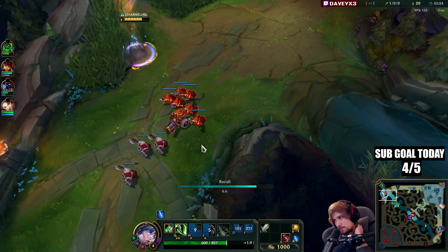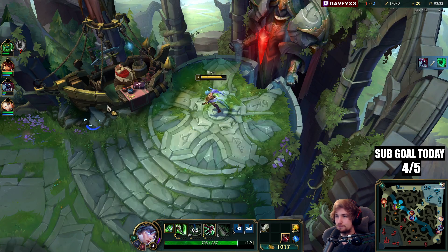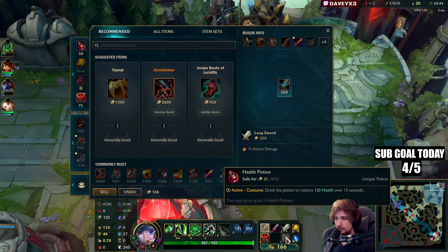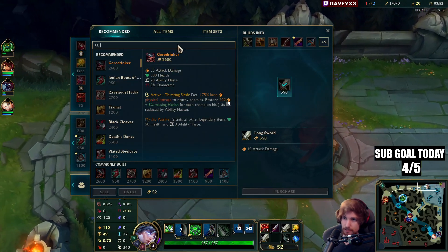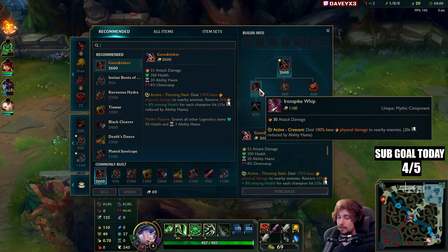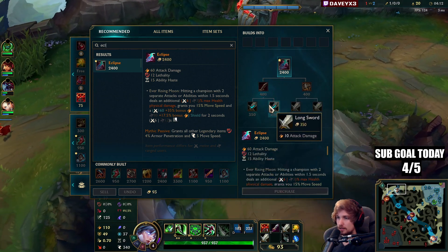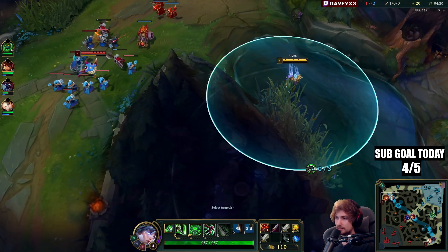For the full lethality build, I highly encourage you guys to go Eclipse right now — Eclipse is by far currently the best item. Usually if you're going for Gore Drinker I advise picking up a Pickaxe. This game against Gnar I'm going Eclipse, and instead of Serrated Dirk and Warhammer, I want a Doran's Plate for the AD and HP, plus another Long Sword. I'd advise that over the regular Serrated Dirk rush — it depends on the matchup.